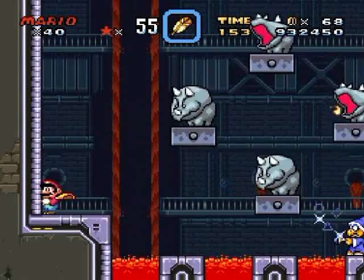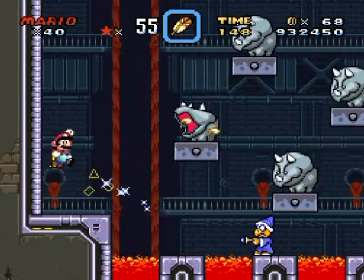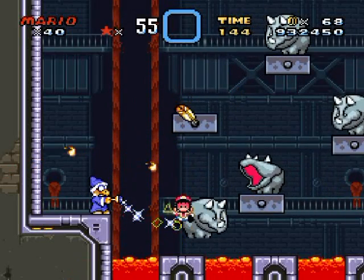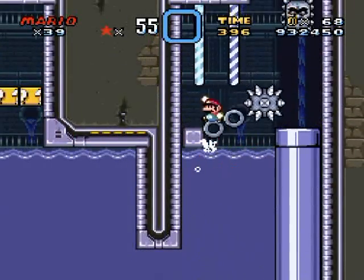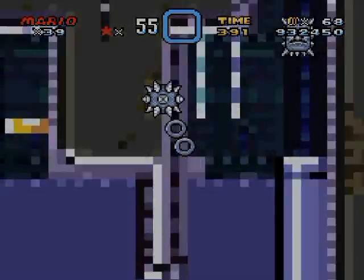Door boss — it's Reznor combined with lava! You hit the blocks underneath him like so, and avoid the magic blasts from the Magic Koopa, which I failed to do miserably. Sometimes the midpoint comes back in some levels — take advantage of that.